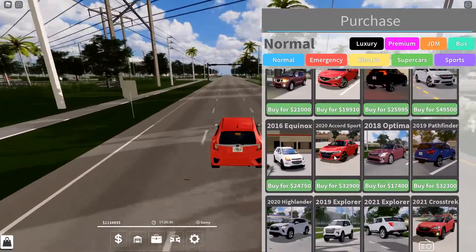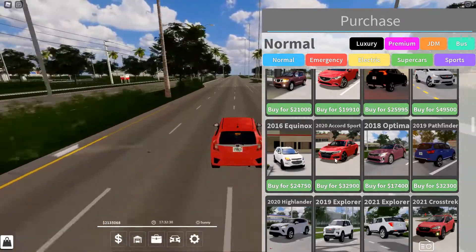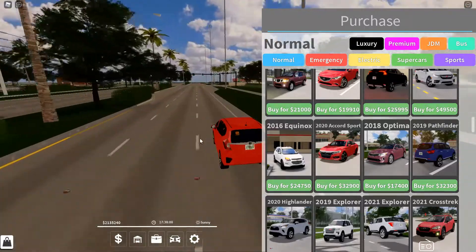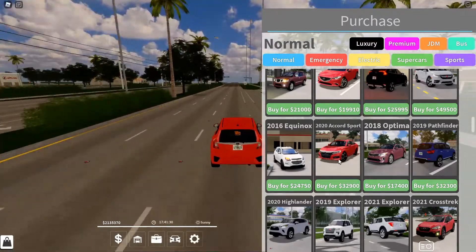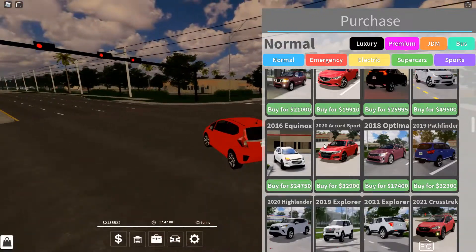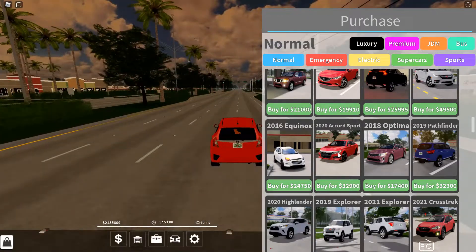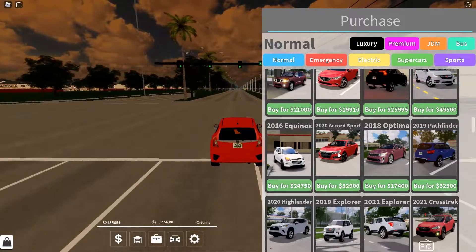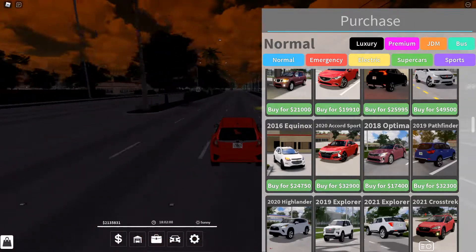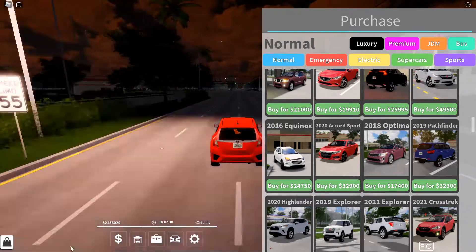Here we are — number four is the 2020 Accord Sport at 32,000 dollars. This car is pretty quick and pretty nice, and it holds a bunch of people, which is great if you want to drive around with friends. It's generally one of the better cars — I've seen a lot of people use it, and I recommend it myself. It goes pretty quick and has good passenger capacity like the Camry. I'd rate this a solid 8.5 out of 10.